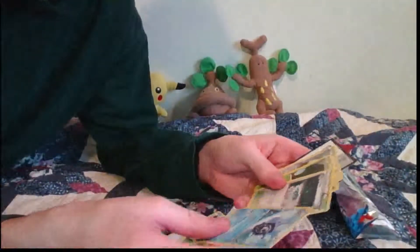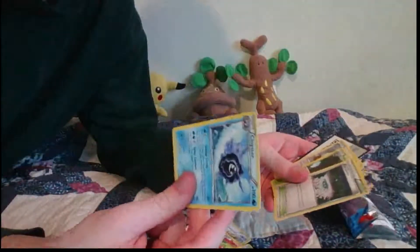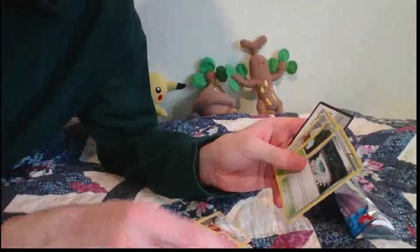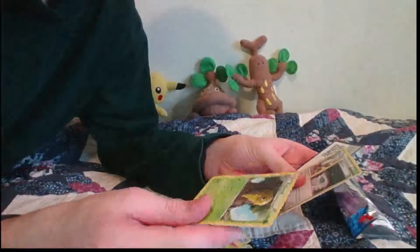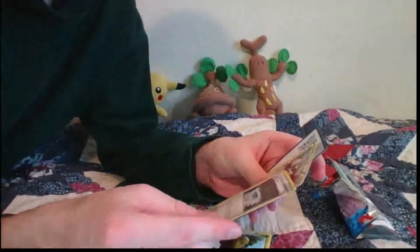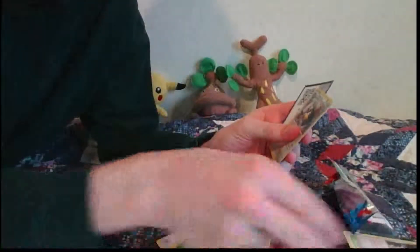Spoink — that's another decent one. Delcaddy — that could actually be pretty good; I think I might have a few Skiddies. Cloyster — I do have a Shellder, I might be able to replace that in for one of the other things in that deck. Kakuna — Harden looks pretty good with 60 or less, but it's not very good. Fairy Garden — now that is a great stadium. This would be wonderful if I had a Fairy deck. So I'll save that here.